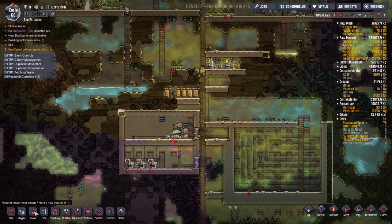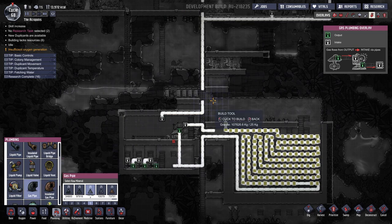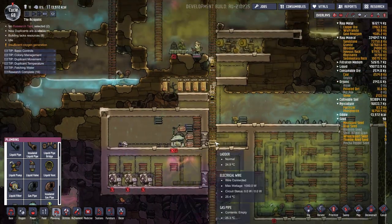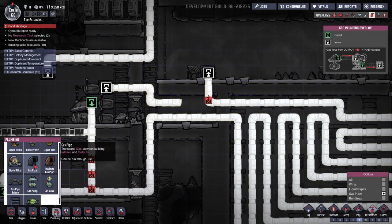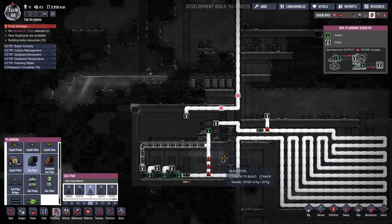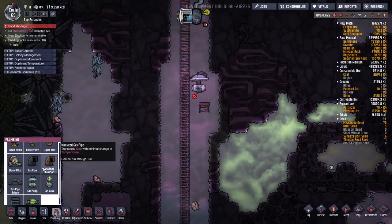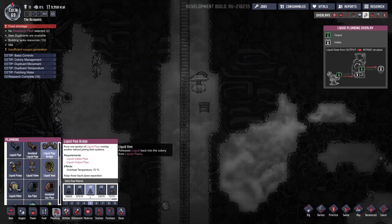This is getting exciting. We're going to bring in the hydrogen now — bring in the hydrogen to the max. We'll deconstruct this bit here, that bit of gas pipe, and then we can hook it up right there. Oh, the first bit of hydrogen is coming in. Excellent — it's going to take a while, but we're going to start pumping in this hydrogen up here. And to make sure we don't get any oxygen into our system, let's build a gas filter.